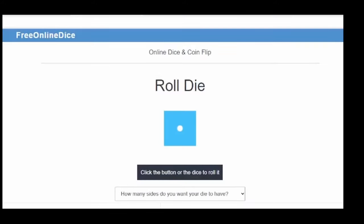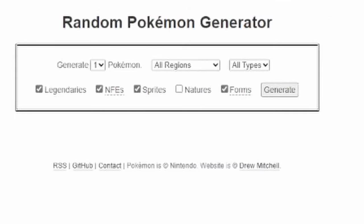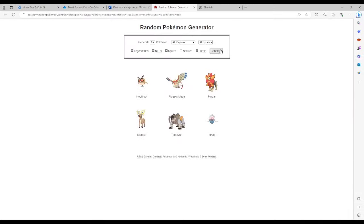Originally I was going to end this episode here, but I can't have a Pokemon video without a Pokemon battle. So we're going to make our own in Dwarf Fortress's arena mode. First I had to figure out how many Pokemon we would be battling. I used a free dice roller at freediceroller.com, and we rolled six Pokemon. So it's going to be a battle royale free-for-all, with whoever survives being on top. Next, we had to determine which Pokemon using randomgopokemon.org, and we generated six different Pokemon for the battle.